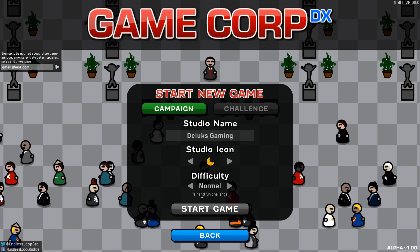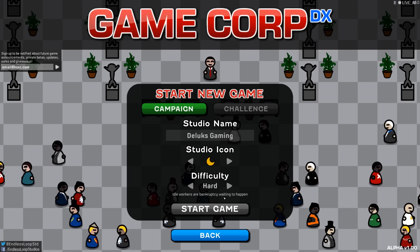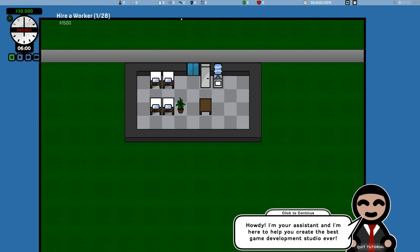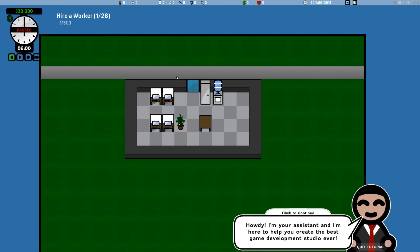We're going to go Deluxe Gaming — of course we're going to be Deluxe Gaming — and we're going to do difficulty Hard. Normal is fair and fun, but I like to push the envelope. Idle workers are bankruptcy waiting to happen, so fantastic. Let's just start the game. And this is our brand new company! We've got four desks, a water cooler, a fridge, a table, and a plant. It's always important to have a plant, and four walls, some floors, and a door.